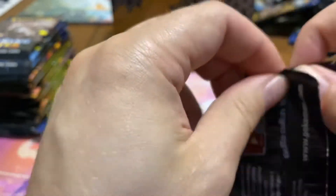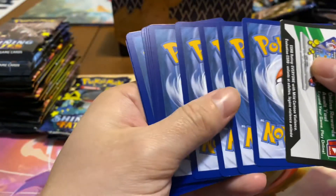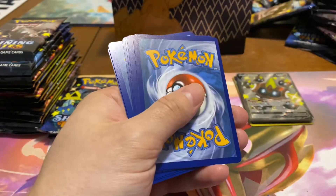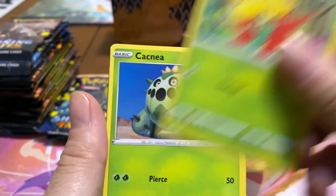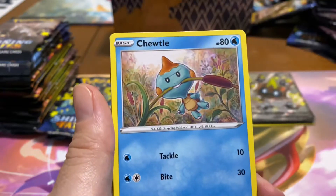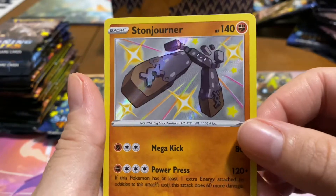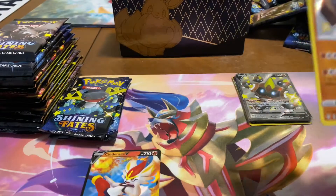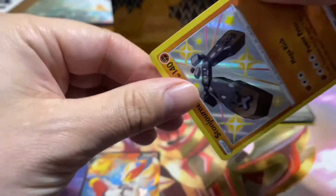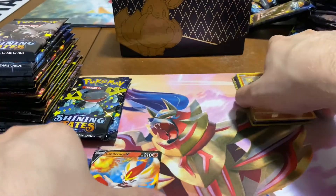The Grimmsnarl line I was super excited about because I didn't think it would have a third evolution — and it did, it was Grimmsnarl, and that was exciting. Then to find out it had a VMax special form — oh fancy right? Stone Journer, the derpy Pokémon! Yes, we needed that one for the regular set — really really good.